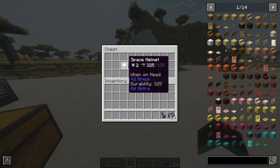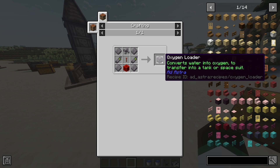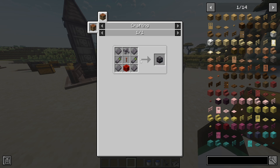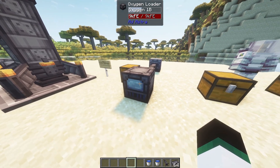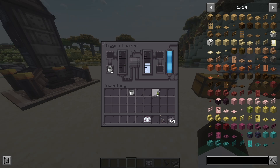I don't recommend launching just yet, because you do require oxygen to breathe on other planets, and our first destination is the moon. Therefore, we need a spacesuit and an oxygen supply. So we craft a space helmet, space pants, space boots, and a chest plate, which is a little bit more difficult to craft. For this item, we need two oxygen tanks and oxygen gear. So now we need oxygen, which has to be extracted from water. For this process, you need an oxygen loader. Connect this block to a power source, and then access it. Place water in the left tank, and wait until it's converted into oxygen. This process has to be repeated until you have enough oxygen for your journey. You can extract the oxygen using a bucket, spacesuit, or an oxygen tank.